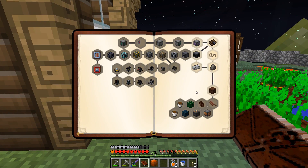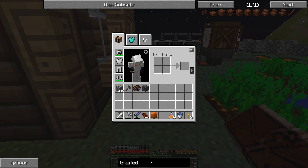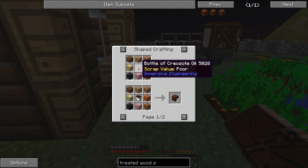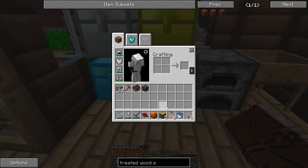Our next quest is blast furnace - that makes sense. It wants us to make blast bricks. Below that we have treated wood and treated wood planks. Let's check this out. We already have three bottles of creosote and that'll make us 24 treated planks. We're going to do this because that's pretty easy - we already have the stuff. Do we have the planks? I need to grow trees, I said it earlier.